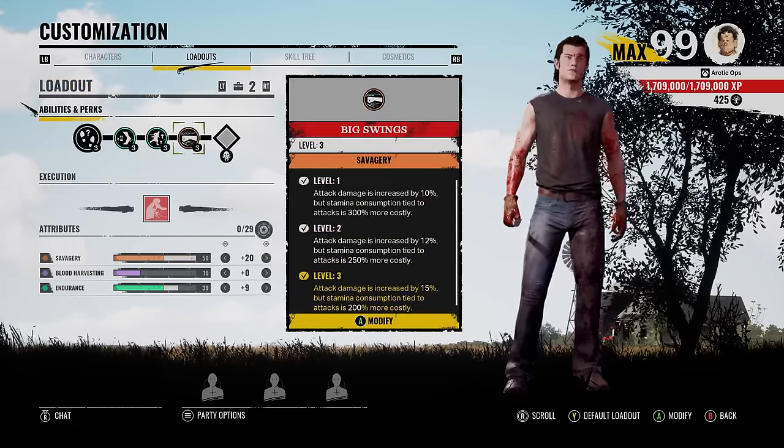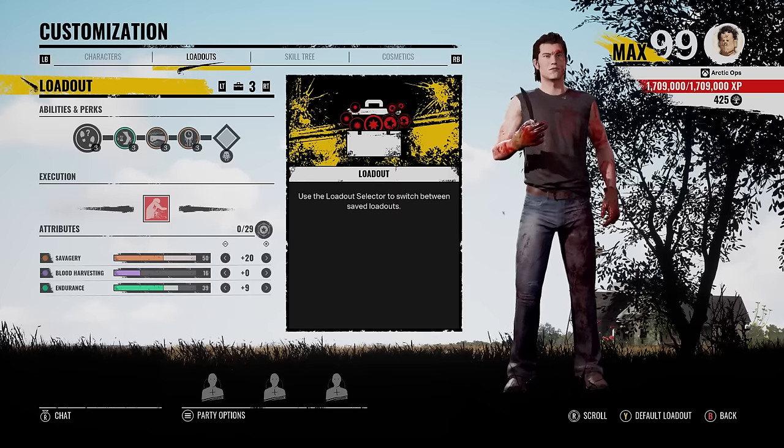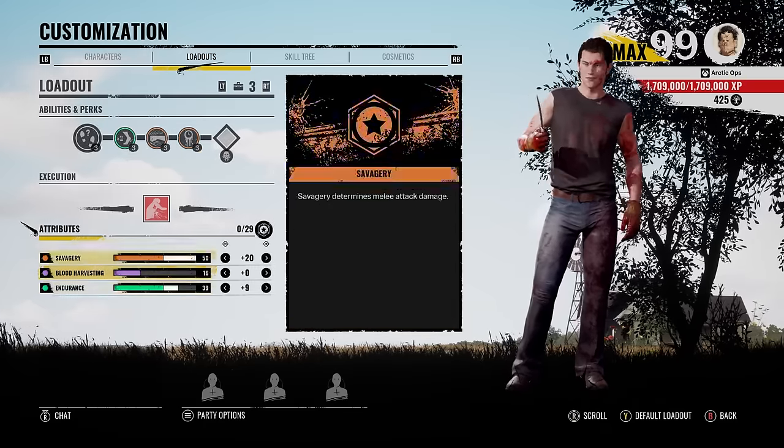Because that'll equal exactly 25, which is 100 for the blood vial. And you can level up ground power one level. But moving on, loadout number two, I just switched out serrated with big swings just to get that extra damage in. So loadout number three, we do got fired up, big swings, and serrated. With 15 to savagery and 39 into endurance.